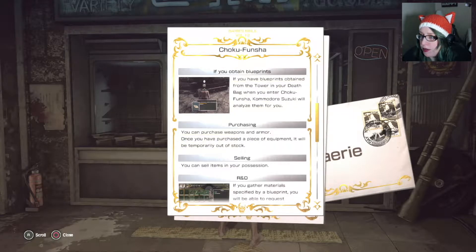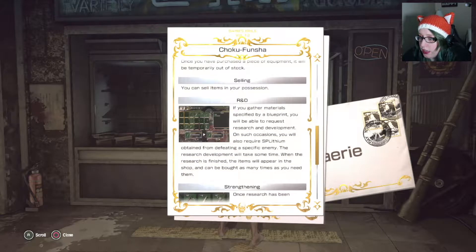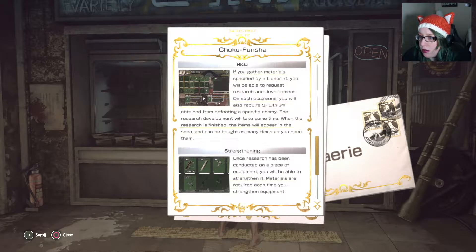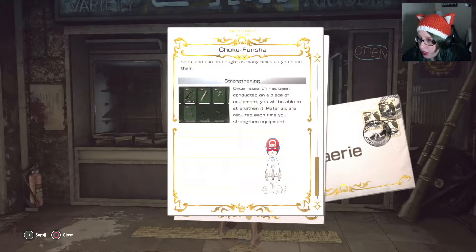If you have blueprints obtained from the tower in your death bag, they'll analyze them for you. For purchasing, you can purchase weapons and armor. You can sell items in your possession. R&D - if you gather materials and have a blueprint, you will be able to request research and development. You will also require SP lithium obtained from defeating a specific enemy. Research and development will take some time. When research finishes the item will appear in the shop and can be bought as many times as you need. Once research has been conducted on a piece of equipment, you will be able to strengthen it. Materials are required each time to strengthen equipment.